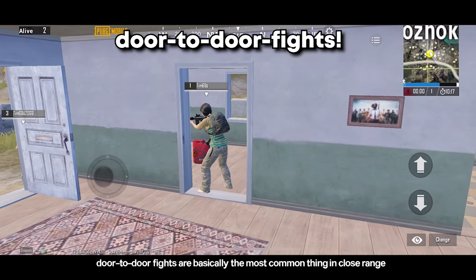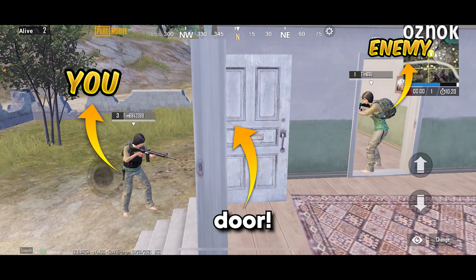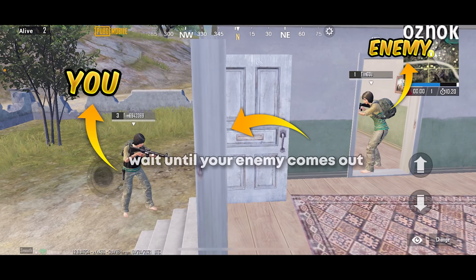Door to door fights are the most common thing in close range. For example, this is you and this is your enemy, and there is a door in between both of you. In this type of situation, there are 2 possible outcomes: either you go inside to kill your opponent, or wait for your opponent to come out. Both are very high risk.